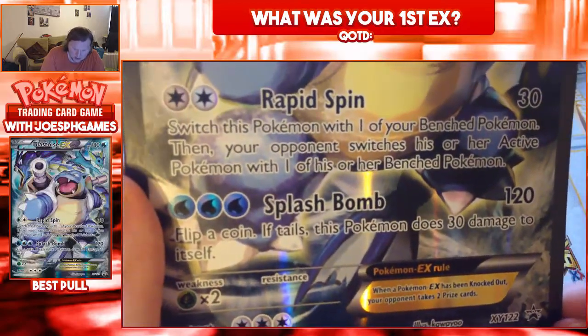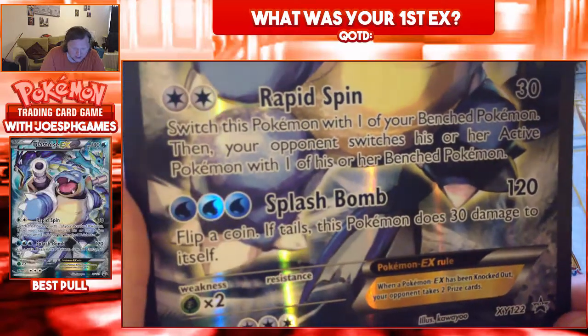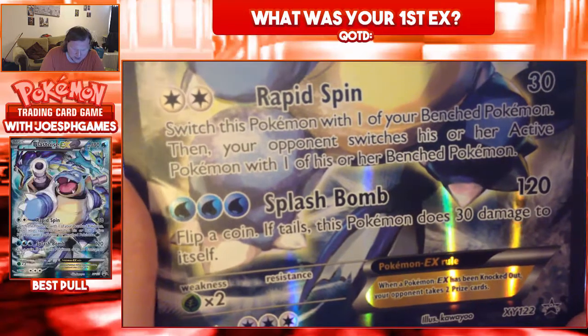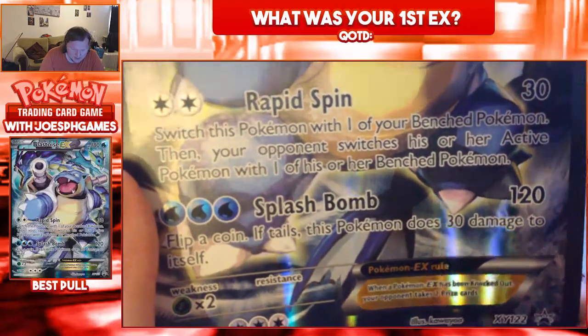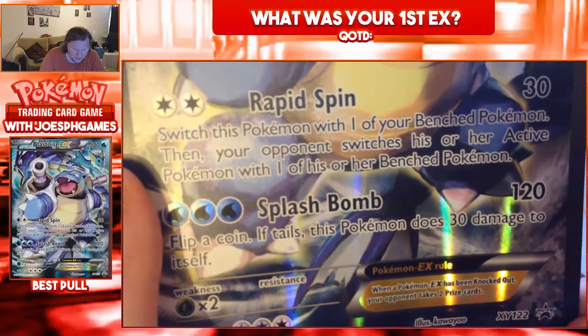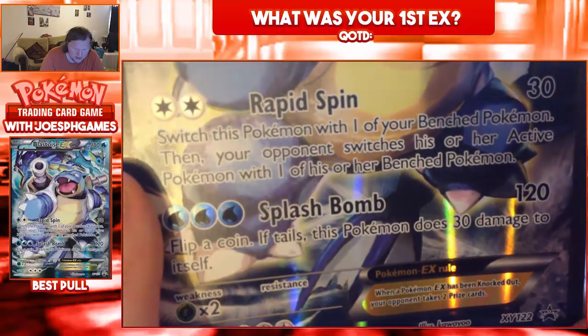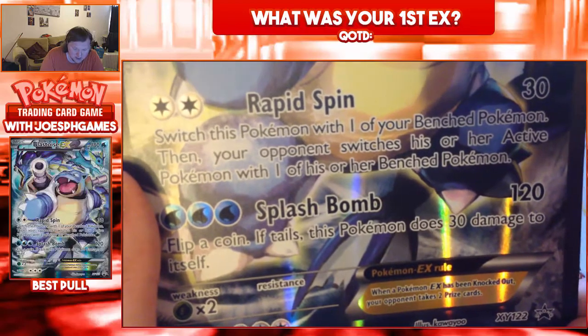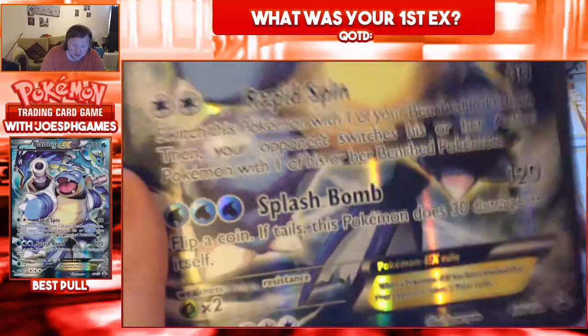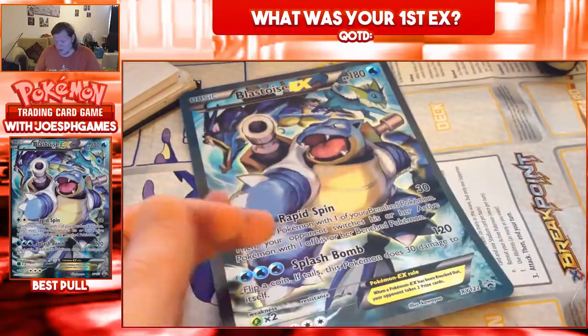Splash Bomb does 120 damage. Flip a coin — if it does tails, then does 30 damage to itself. And Rapid Spin: switch this Pokémon with one of your benched Pokémon, then the opponent switches his or her active Pokémon to his or her bench. Quite interesting. Don't know if I'd see competitive play, but pretty cool anyway.